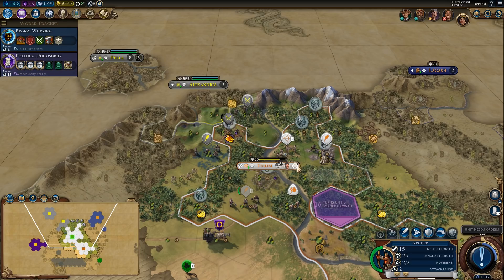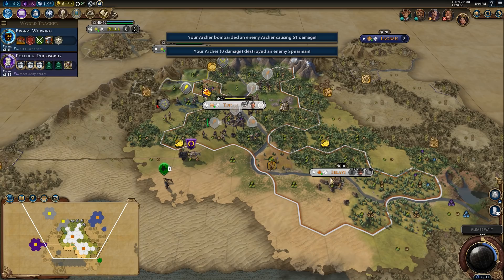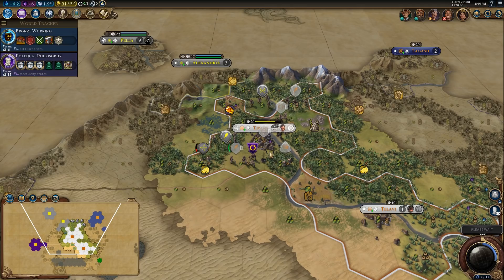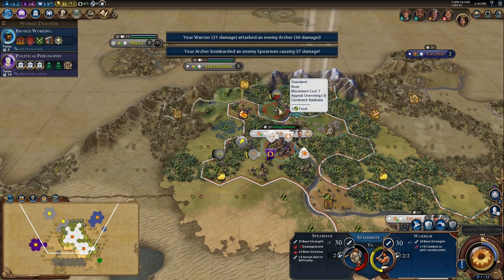We want to get this archer out of the way and kill this spearman. You get up here — provide a flank. We're waiting six turns for bronze working. Your delegation is most welcome. This is a really rough start — probably one of the roughest starts I've ever encountered. I think I can kill this archer with this warrior. I can do some damage there.